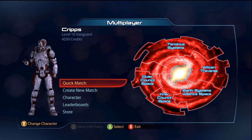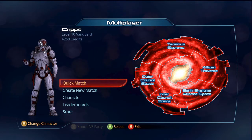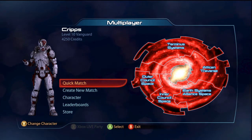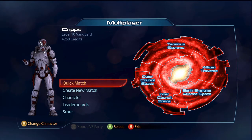My name is Crips and today I'm bringing you a look at Mass Effect 3 Multiplayer, and specifically the Vanguard. First I'm just going to go over a basis of what the multiplayer actually is, and then I will explain more about the Vanguard. If you just want to skip ahead to the Vanguard because you already know what the multiplayer is about, I'll leave an annotation on the screen showing where the Vanguard part is.